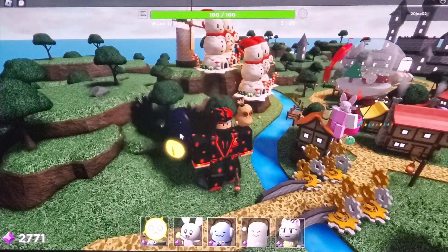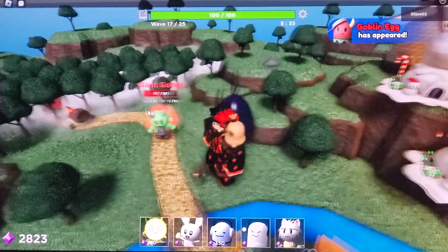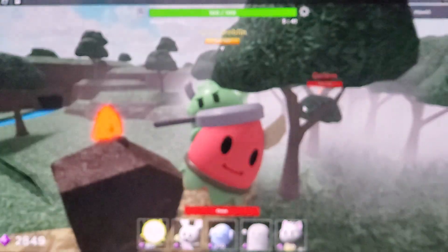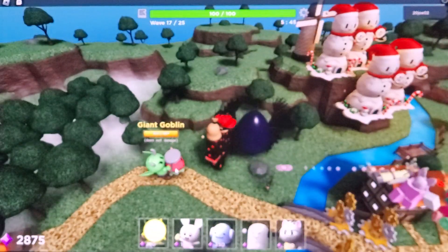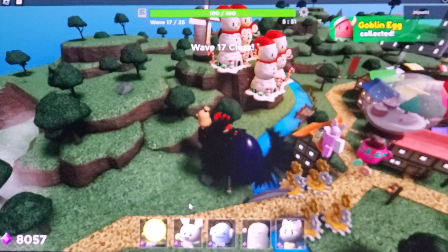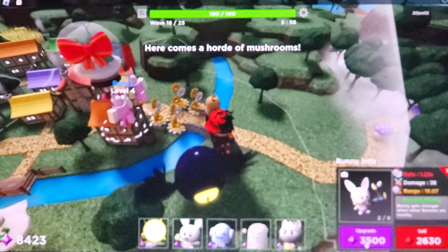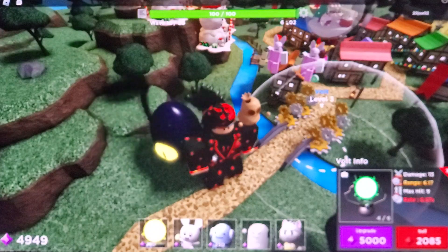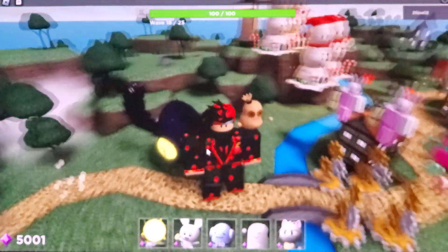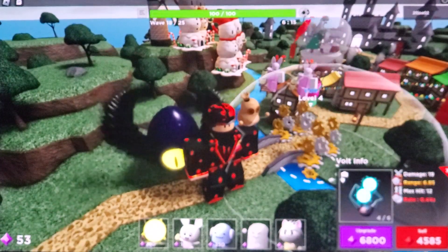There are some places on that map that look like you could place towers but you can't. See — the goblin egg will just randomly spawn, and this is how it looks. It literally just randomly spawns. So that's how you get the goblin egg — just play any map and it will just randomly spawn. Sometimes you can get both the goblin egg and the slime egg in one playthrough.